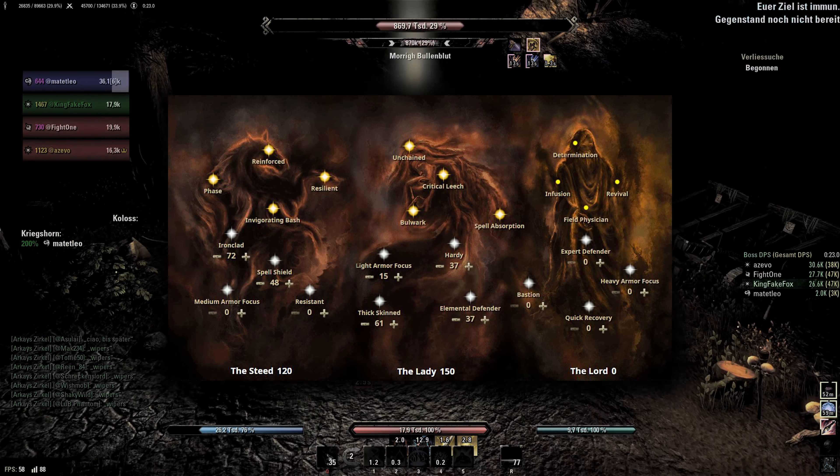In terms of alternative or situational skills, you can replace Radiating Regeneration with Illustrious Healing if you don't play with the Maelstrom Restoration Staff, or use it as an additional HoT if you really need it in difficult fights. Elemental Drain and Radiant Aura can both be alternatives to Siphon Spirit depending on what you need. Channeled Acceleration and Channeled Focus can both be situational skills for either more damage or survival. Force Pulse can be an alternative to Puncturing Sweeps if you prefer a range spammable. Ritual of Retribution can be an alternative dot, especially if you need the cleanse. For my ultimates, I continue to use Elemental Rage frontbar, with either Barrier, Nova, or Warhorn on the backbar as the situational option. You can also slot Meteor for the passives if you exclusively use one ultimate anyway.